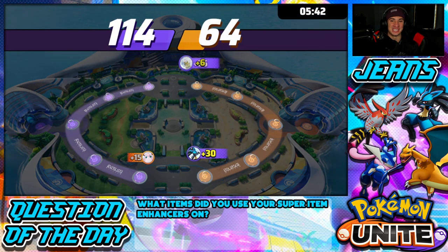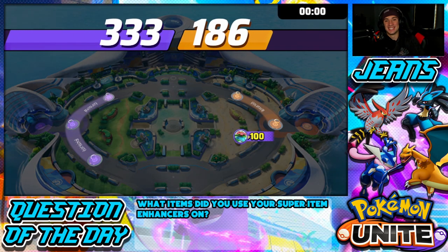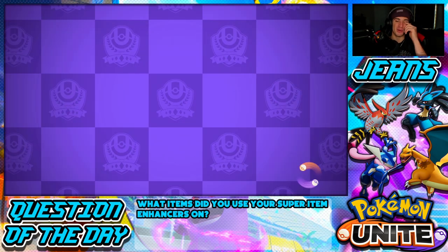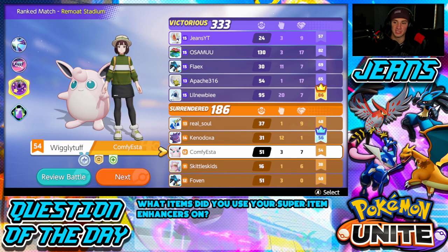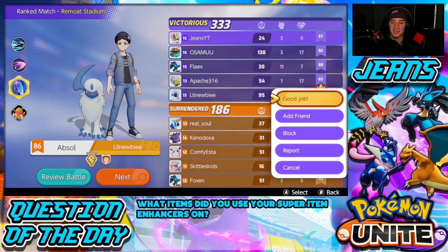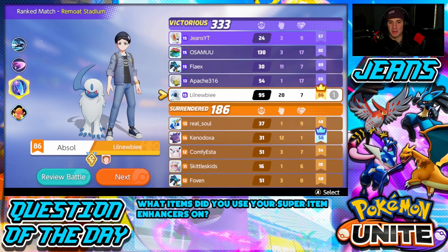The opposing team surrenders. Yo, where is he? That son of a gun — we were able to secure Zapdos there. All around a great battle. Like I said, the only Pokemon that killed me was Gengar — he was coming at my neck. We went 3 and 9, but Absol was amazing. I definitely want to do a video on Absol — let me know in the comment section down below if you guys want me to learn Absol and showcase a video on how to play her in the jungle with the best items.